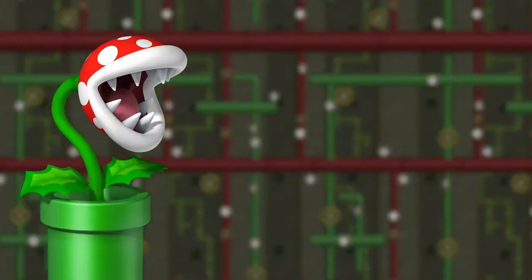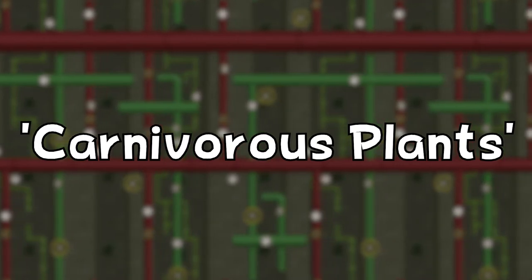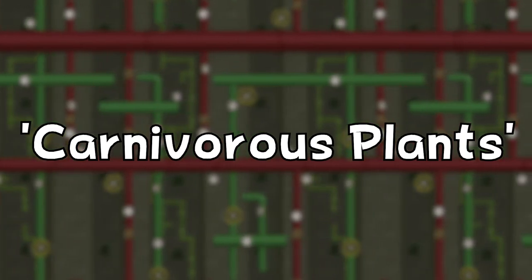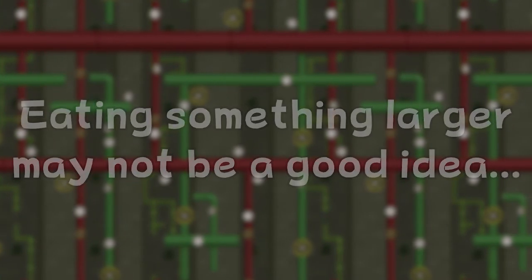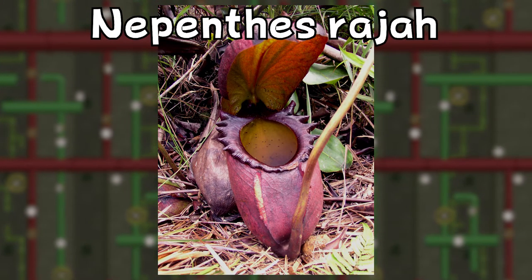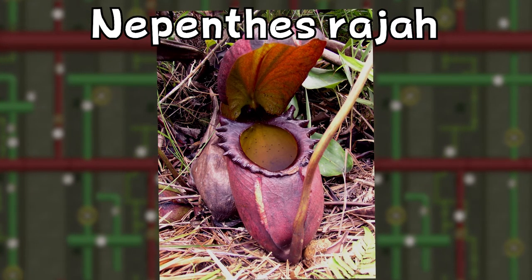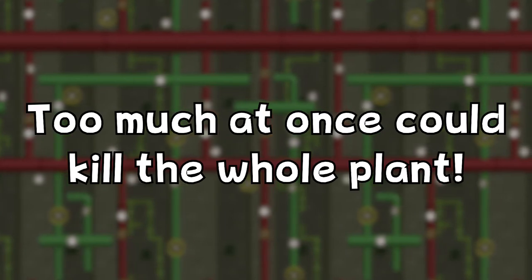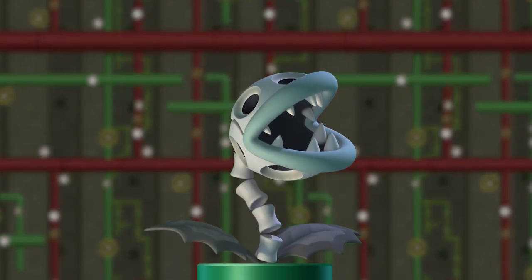Another surprising fact about the Piranha Plants is that they probably aren't intentionally looking to eat Mario. Insectivorous plants are often called carnivorous plants in the media, but don't let that fool you — these plants have evolved over time to catch insects, and eating anything bigger may not be a good idea. Some species of larger Nepenthes, such as Nepenthes raja, sometimes catch small rodents, but this is not intentional and would most likely result in the killing of the trap due to the overabundance of salts and minerals. Too much at once could kill the whole plant. If a Piranha Plant was to eat Mario, all of the salts and minerals present in his body would probably end up killing the Piranha Plant itself.